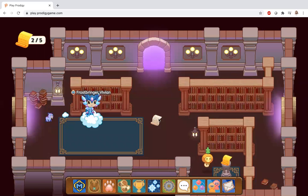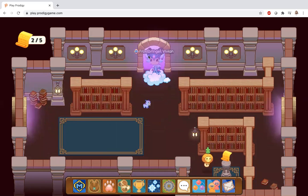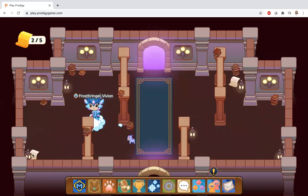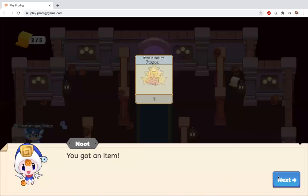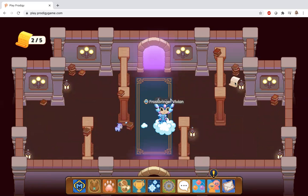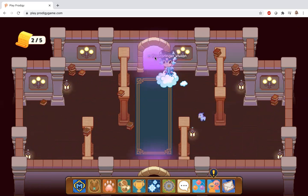So you're just going to want to get all these academy pages. I'll show you what the invisibility cloak looks like after I battle all the monsters and get all of these academy pages. As you can see, I'm just going everywhere and getting the academy pages.